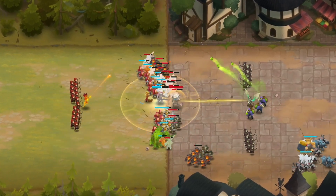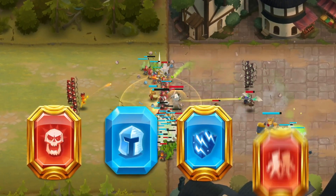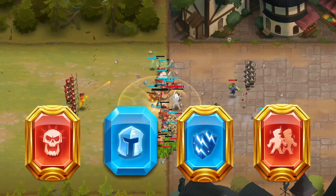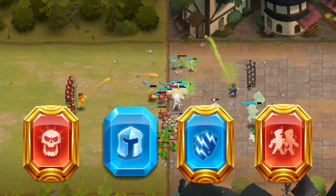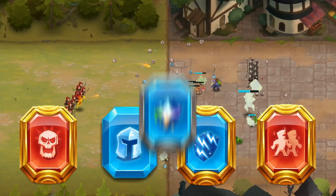Other good Power Stones to form a strategy around are Berserk, Protection, Thundershield, and Clone. These are only available during certain eras, so keep that in mind. From all of these Power Stones, the most important one is Resist.